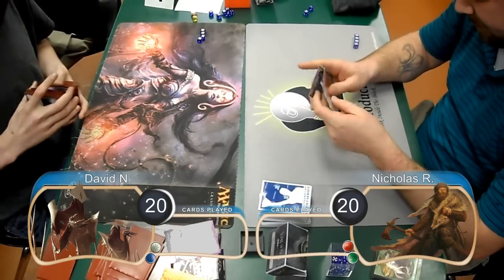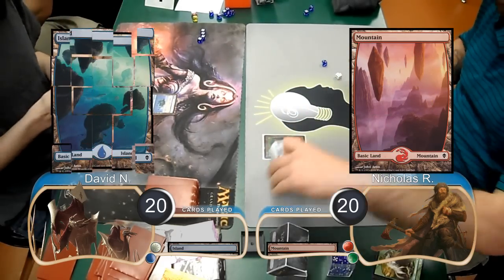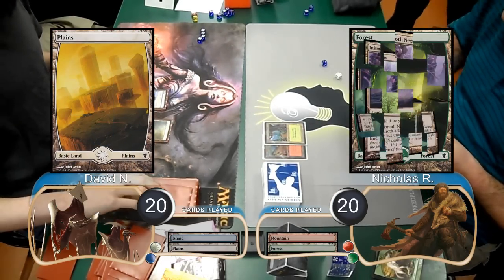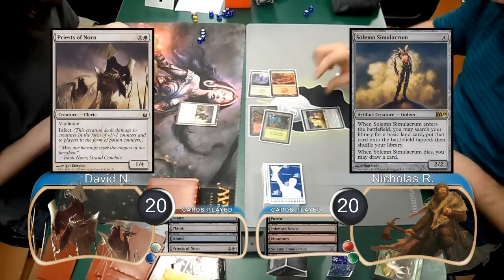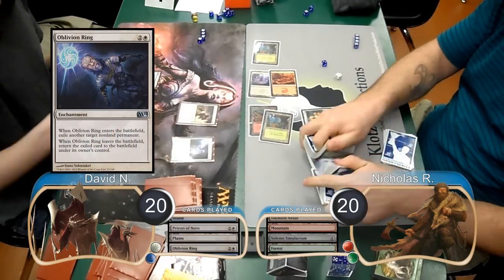David took a mulligan down to 6 for this game and then it started off slowly as Nick laid down a mountain and David played an island, then Nick laid down a forest and David played a plains. Nick then played an Inkmoth Nexus and David finally played a creature which was a Priest of Norn. Nick then played a Solemn Simulacrum and found himself another forest, then David used an Oblivion Ring to remove the Simulacrum.